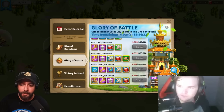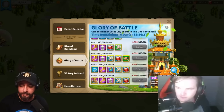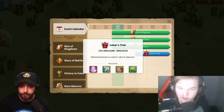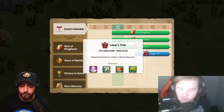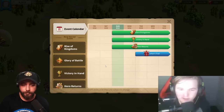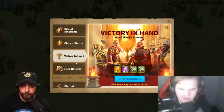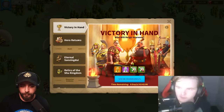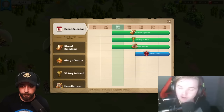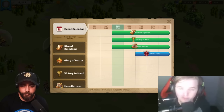After jumping to the final kingdom, what are the most important early-game events to pay attention to? You'll get Lohar's Trial around day three — that is obviously the best event in the game. There are also gathering events, Champions Olympia possibly, training events, and Game of Power. There are so many events that pop up to help you that you should focus on.